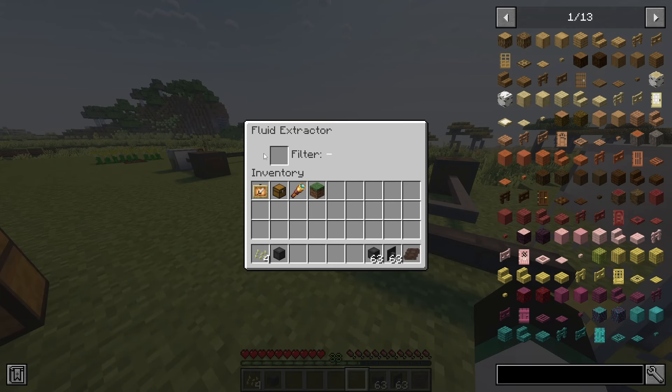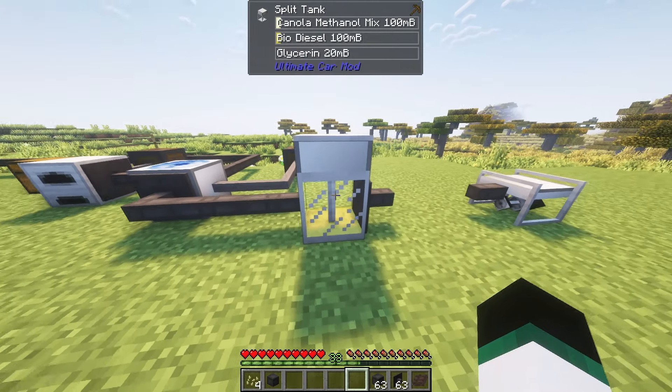To prevent mixing of different fluids you can use filters in fluid extractors. For filters you have to gather one bucket of the specific fluid — this may take a while. To apply a filter, place a bucket filled with the specific fluid you want to filter in the slot of the fluid extractor. Right click the fluid extractor to see the slot.